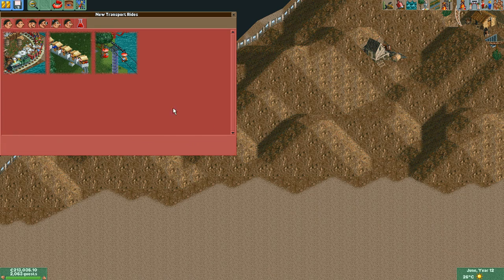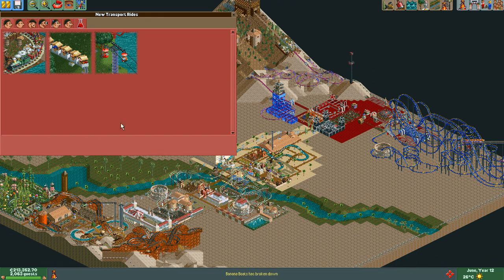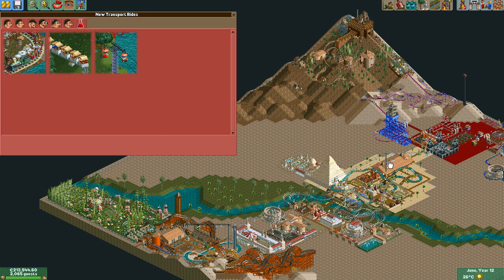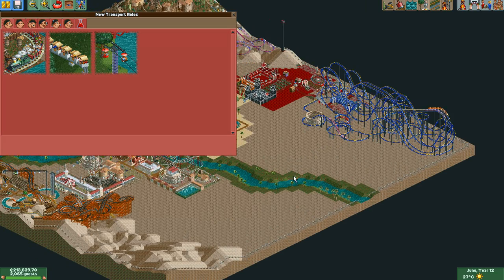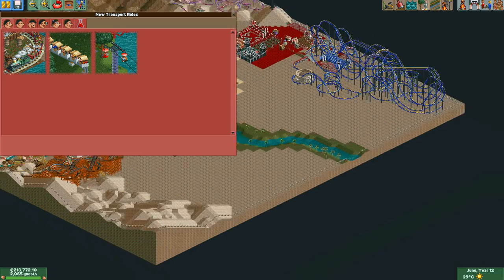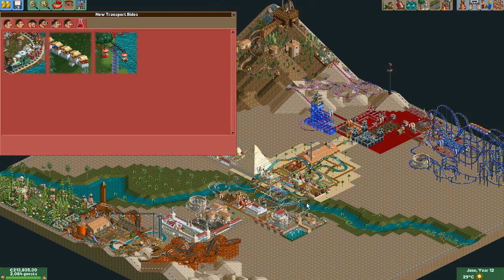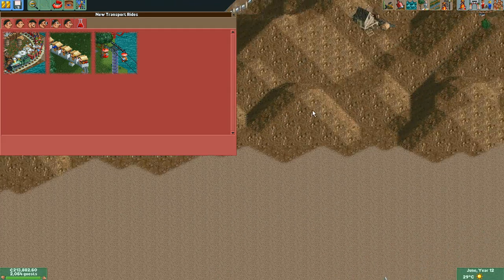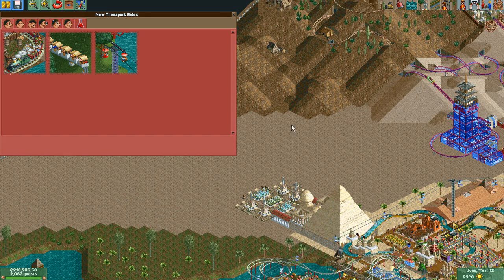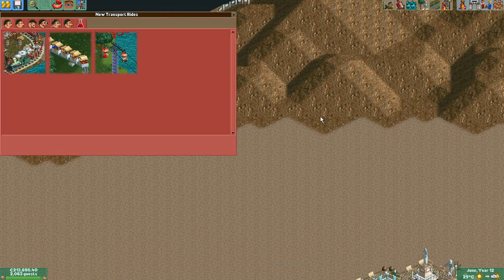I was also planning on building some transport rides. Usually I do a circle path around the whole park, but this time I was thinking of doing a miniature railway on this side in an oval shape or maybe even a figure-eight track, and then a monorail on this side in the same manner. That would fit really well with the mine-themed Wild West area here and also the urban and Asian-themed areas. But I think I should do the coasters first, since it's easier to fit a transport ride around a coaster than the other way around.